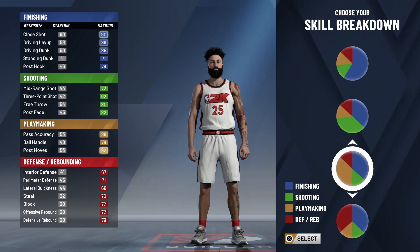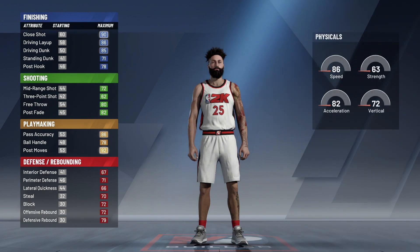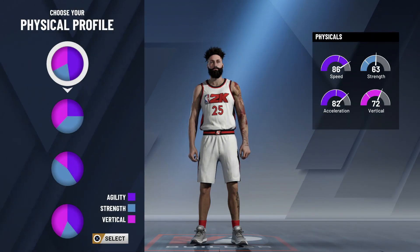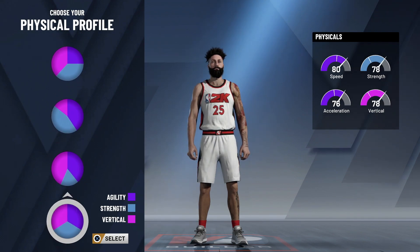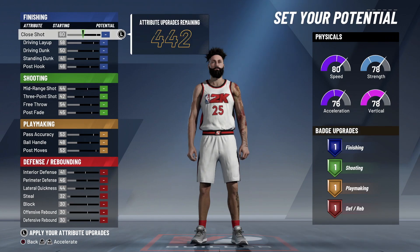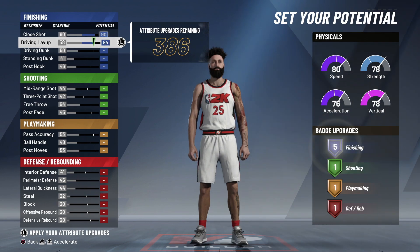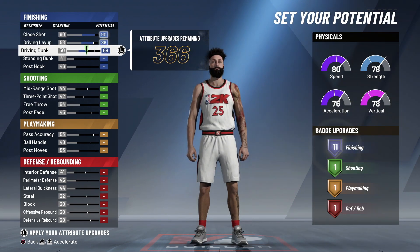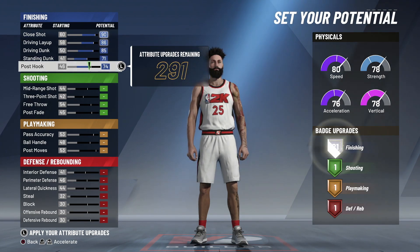Ben Simmons is kind of like a playmaking slasher, so first you're gonna want to go with the one that's half finishing and half playmaking. He is actually very athletic, so find the one with like the best all-around — this one right here — 80 speed, 76 acceleration, 78 strength, and 70 vertical. For the potential, put up everything slashing: driving layup all the way up, driving dunk, and then put up everything in playmaking so he gets the most possible finishing and playmaking badges.